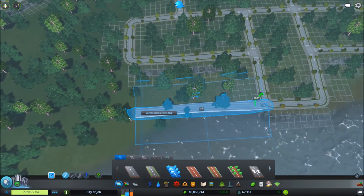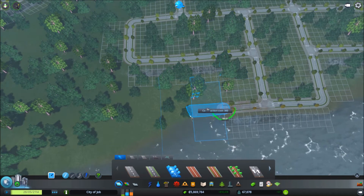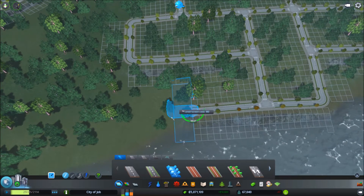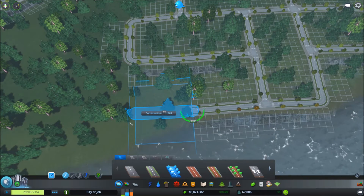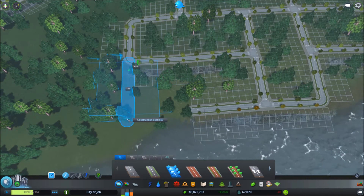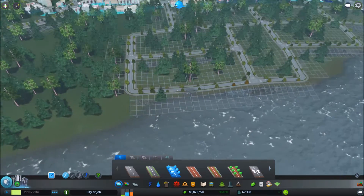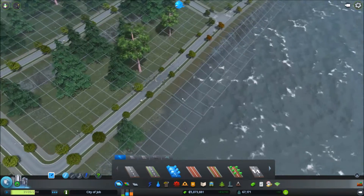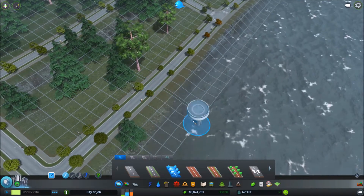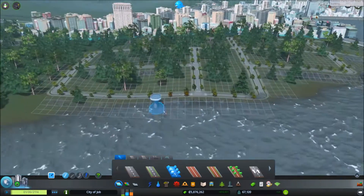It's building a bridge - that's what it's doing. What if I don't want to build a bridge? Oh, we have a little flooding - a little flooding. So the ground's a little low over here.